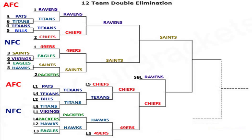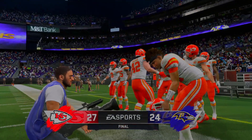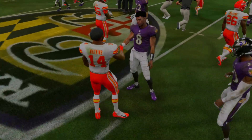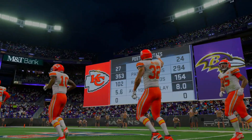Here's a bracket update: Chiefs played Texans — Chiefs won; Seahawks played 49ers — 49ers won; now we have Chiefs versus Ravens. The loser bracket Super Bowl goes to the Chiefs — they beat the Ravens in overtime 27-24. The game went long so I didn't show the overtime footage. With that, the Chiefs are now playing the Saints in the double elimination Super Bowl.